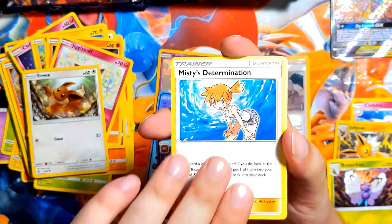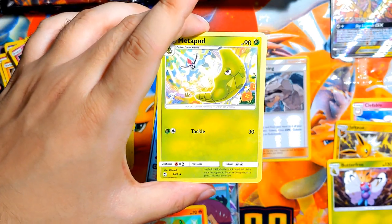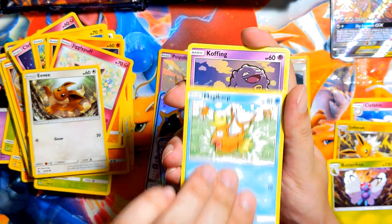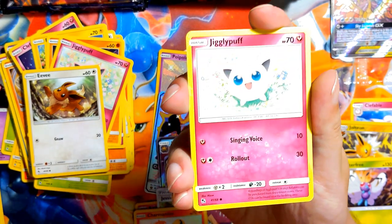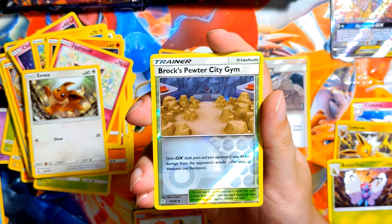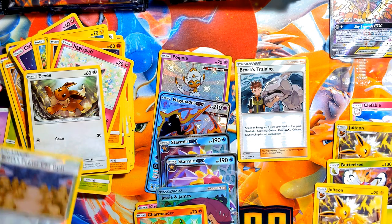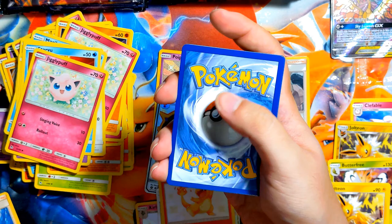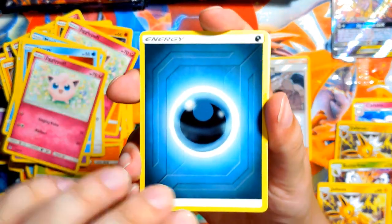Sabrina's Suggestion, Misty's Determination, Metapod — can we focus here? Like, what's happening? Why is this phone so out of focus? Magikarp, Koffing, Clefairy, Staryu, Jigglypuff. And the reverse — then Jolteon, just normal non-reverse. One, two, three, four — let's go with fire. Another dark? What? Koga's Trap, Lieutenant Surge's Strategy.